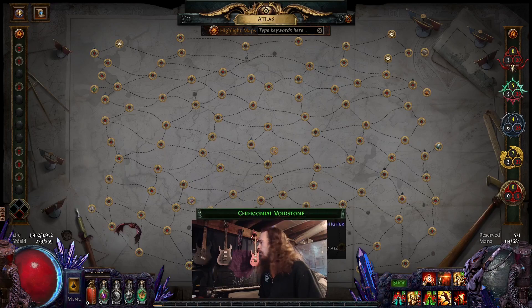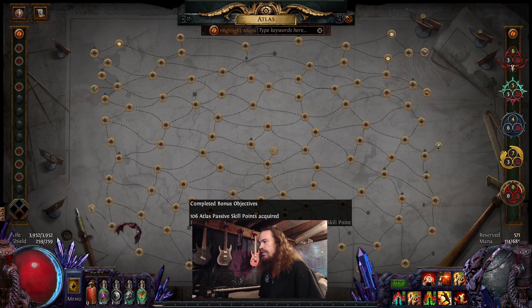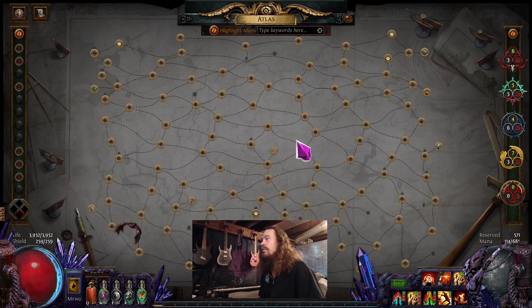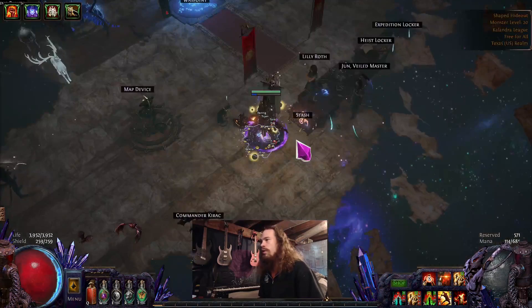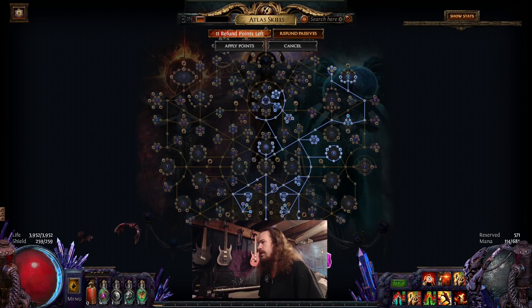In terms of the atlas, I did get all four of my void stones — I paid for some carries on those — and we got some of the favored slots but not all of them. Not crazy progression, but we're chugging along just fine. My atlas passive tree is pretty standard stuff — full Expedition — and I'm running Harbingers, which I guess isn't standard but I am seeing a lot of people starting to run Harbinger again.